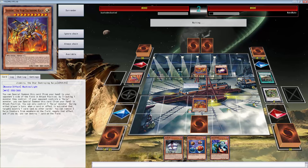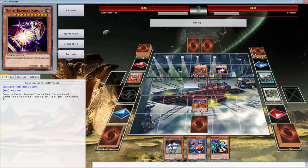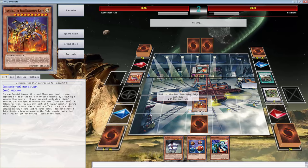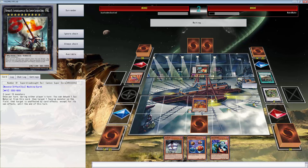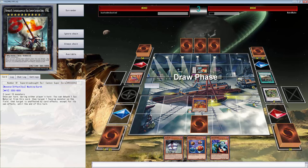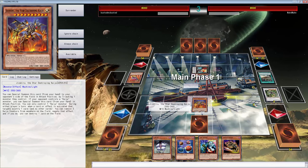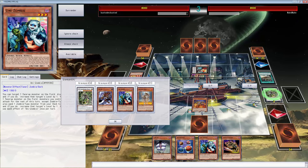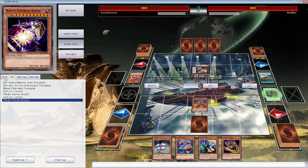He went into this, but that's dumb. He can make it unaffected but it's a level 10 so we have to attack over it, which we can easily do. Let's go ahead and do that. I want to do this — we can get over that with relative ease. He adds another Night Express Knight. So what do I want to do? We can push a lot of damage actually.